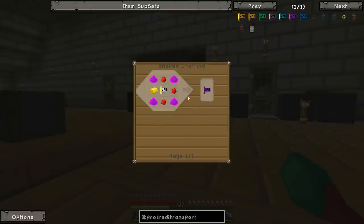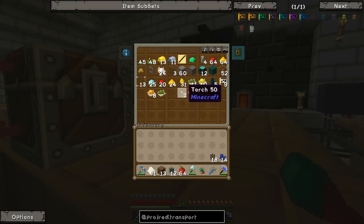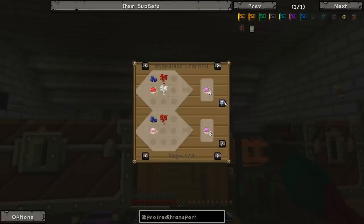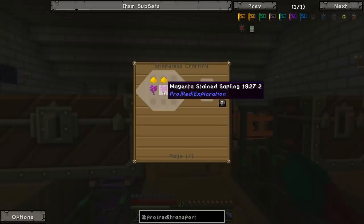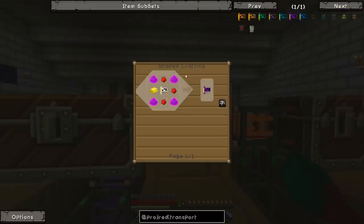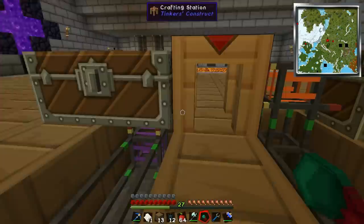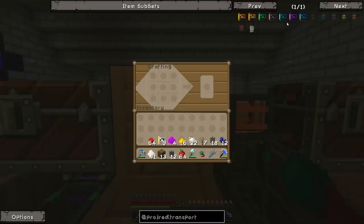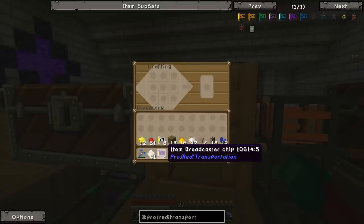The broadcaster chip follows the same basic setup as all the other chips but we need magenta illuminar - which is made from blue, red, and white. So we need some lapis, red dye, and bone meal. Let's make some magenta. Eight should be enough. Then we make the illuminar with glowstone - we might have to go get more glowstone between episodes because we're going to need an awful lot of this stuff. Let's make the broadcaster chips.